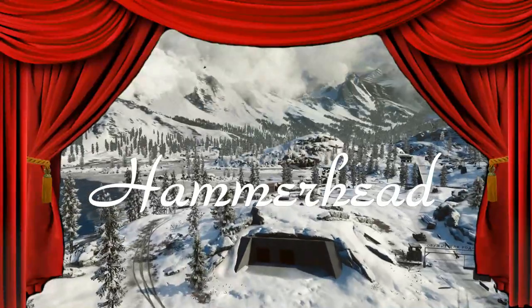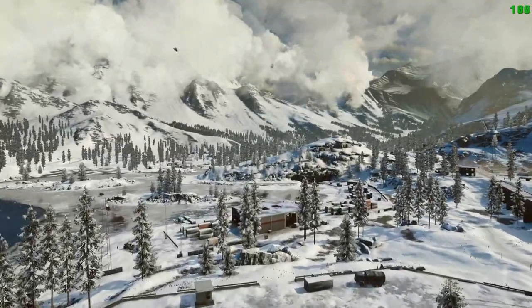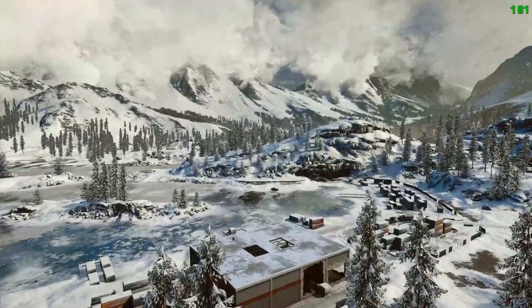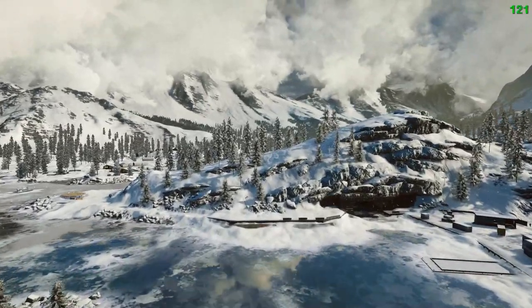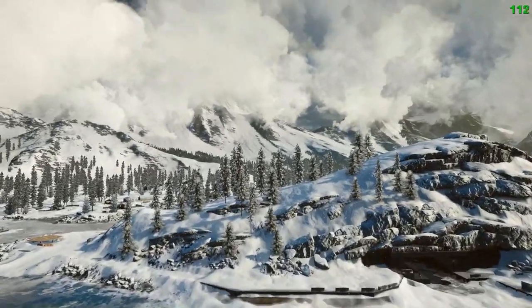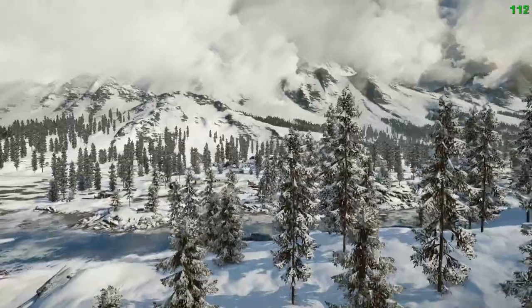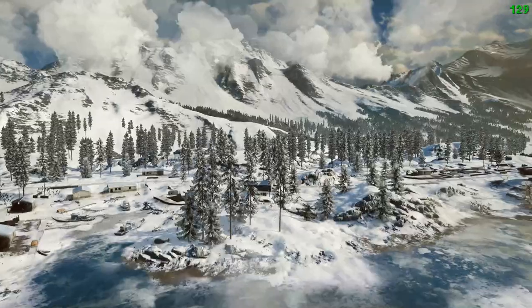Coming in at number two is one of the newest maps, but not the one that most people would pick. For me, number two is Hammerhead. A lot of people would ask why Hammerhead is in the list but not Hangar 21 - and here's a spoiler: Hangar 21 isn't number one either. The reason is simple: Hammerhead is a much more balanced map than Hangar 21. In fact, Hammerhead is probably the best balanced map in the entire of Battlefield 4. It's the only map that throws everything at you but still works.